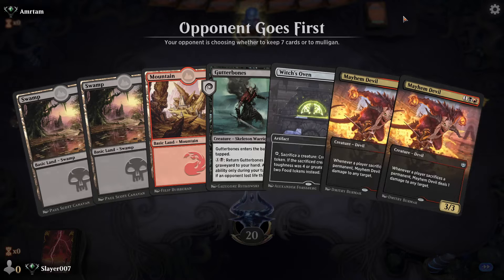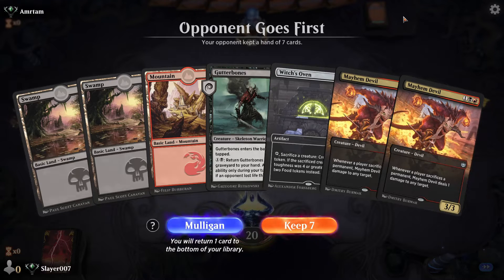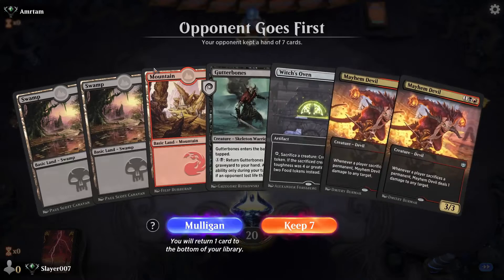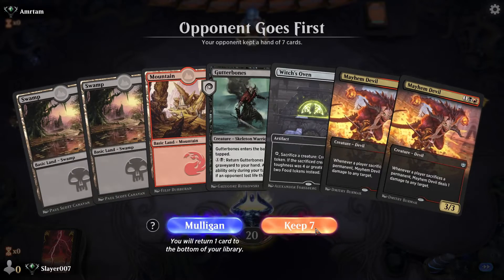Alright guys, we are playing Rakdos 2020 in Best of 1 Standard. This hand is reasonable — I think we have all the colors we need, and hopefully we draw into some more action, like a Cauldron Familiar. So we keep this.